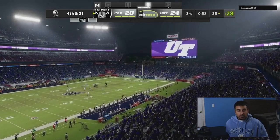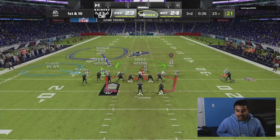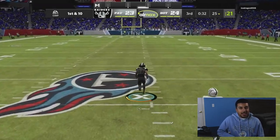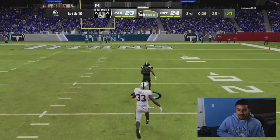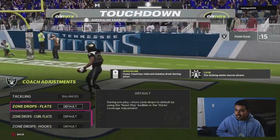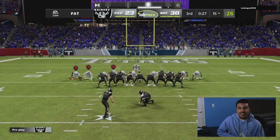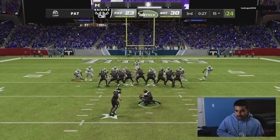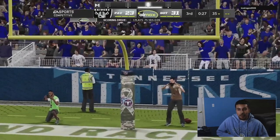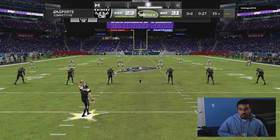Just when I thought things were going our way — CJ2K to the house. On stream I was saying this dude doesn't do anything crazy and he's scoring — he runs flood, runs the ball, runs bunch tight end, and he has a lot of points. There's a reason he's so good. A 75-yard touchdown for CJ2K, Titans theme team — just gotta move on to the next play.